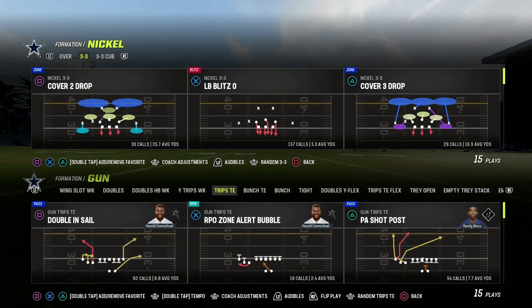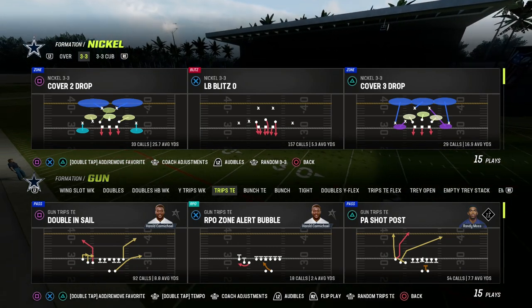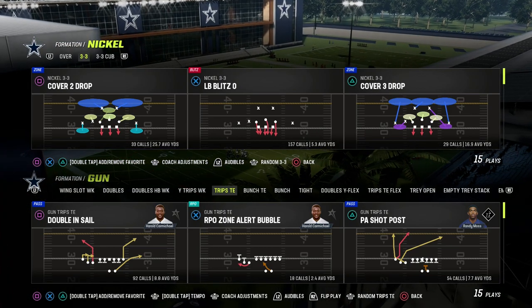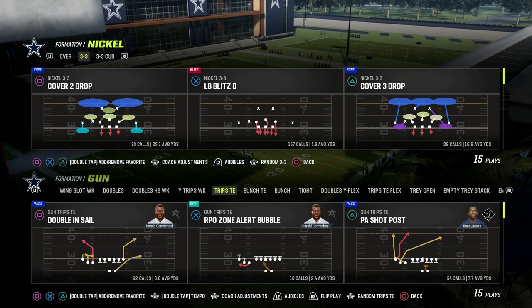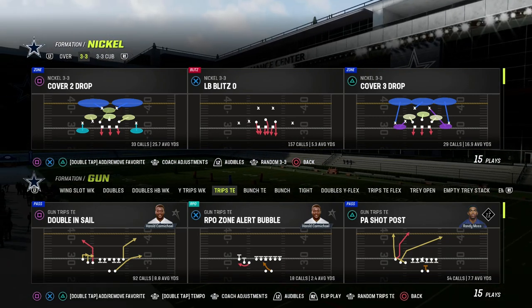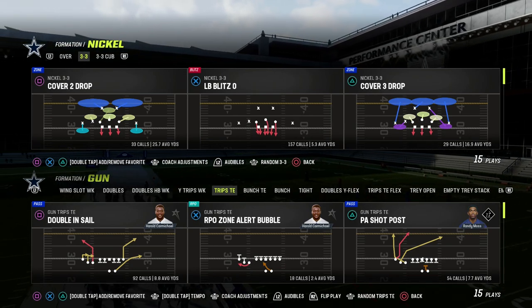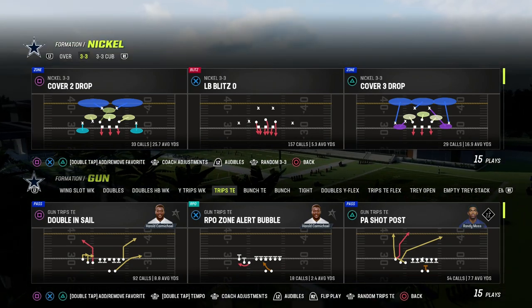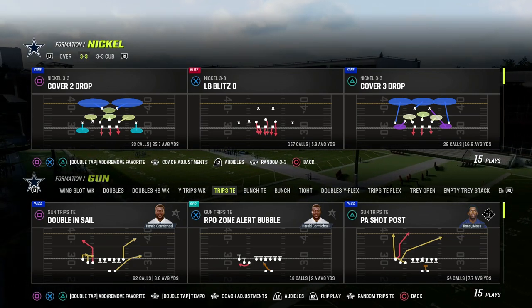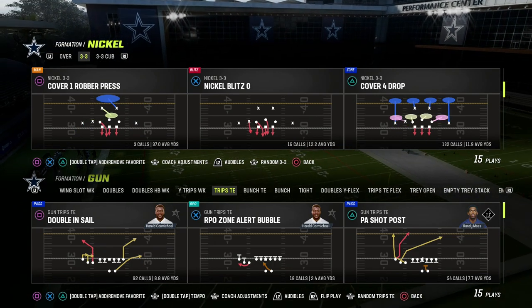We're going to show it to you today out of the Trips Tied In formation. I actually have a free e-book, completely free of charge, that will teach you the five foundational passing concepts in Madden in detail, and show you how over the last 10 years, pretty much anyone that has won any money playing Madden has utilized these five foundational passing concepts. Click the link in the description to get it instantly.